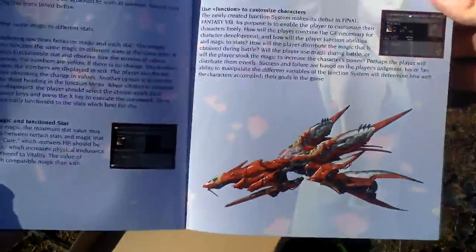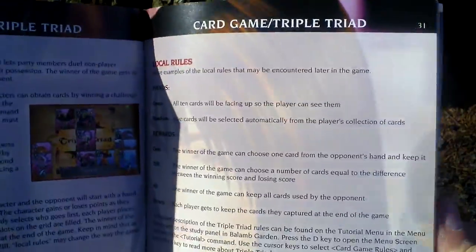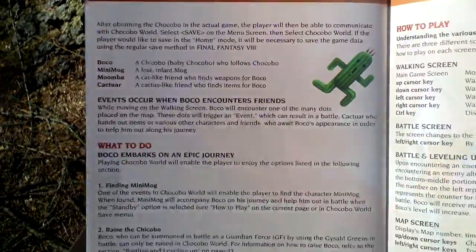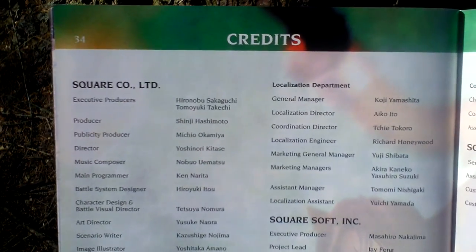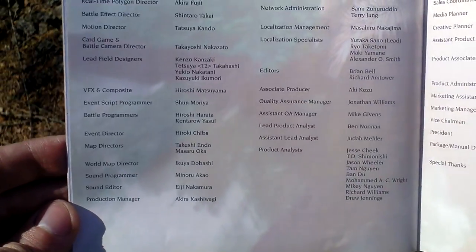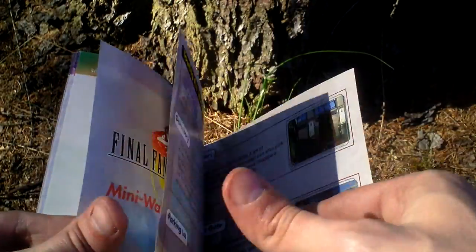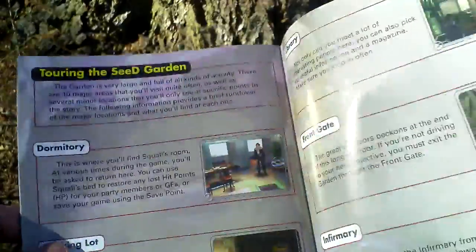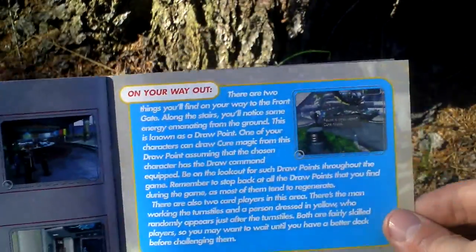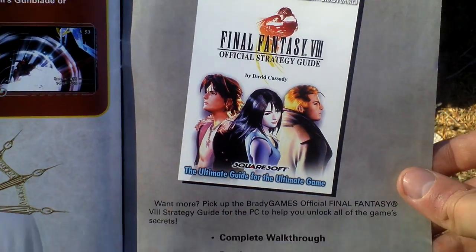Really nice manual with lots of colors. Here you can play a mini-game with cards, and Chocobo World. Let's take a look at the credits — the people who made this game. There's also a place for notes to make while playing the game, a mini walkthrough — so some spoilers here — showing how you should start playing the game, and a walkthrough through the first part of the game. And some advertisement for the strategy guide to this game.